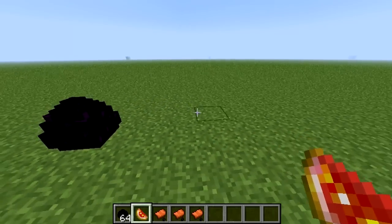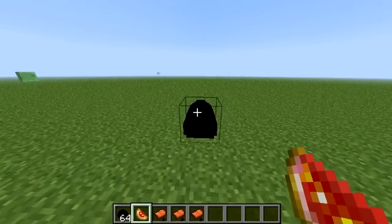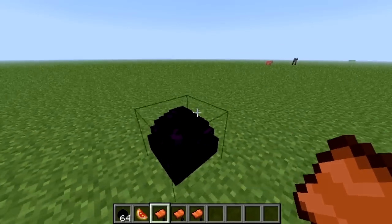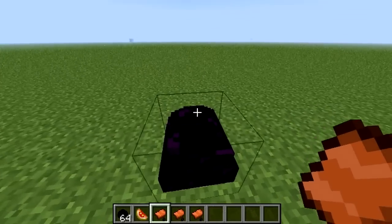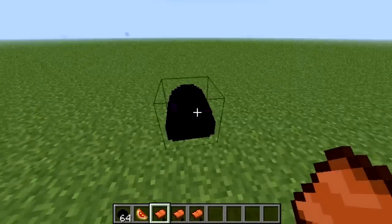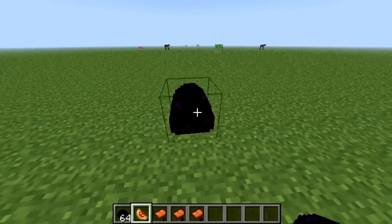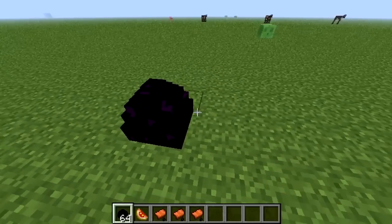Hey, what's up guys, it's Snow here, and today I'm bringing you guys a Minecraft 1.2.5 mod review. Pretty much this mod is the Dragon Mounts mod, so you can either go to the End and kill the Ender Dragon and bring back the dragon egg, but I just spawned in with two — and I'm pretty sure that's what most of you guys would do anyway.